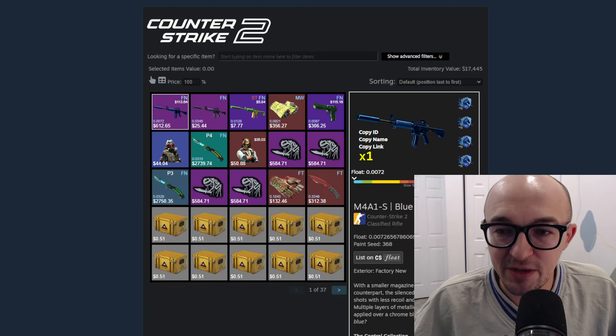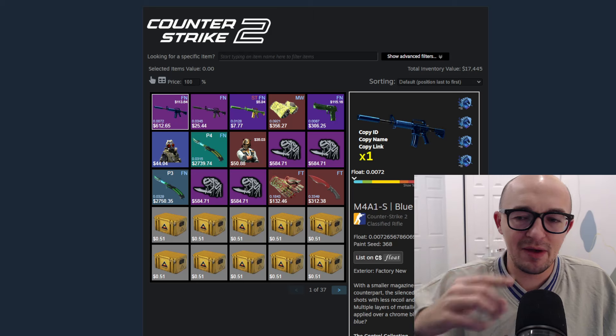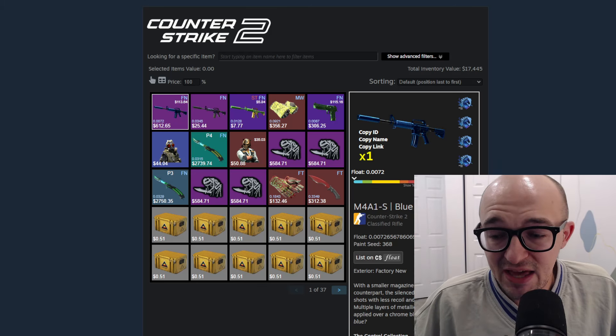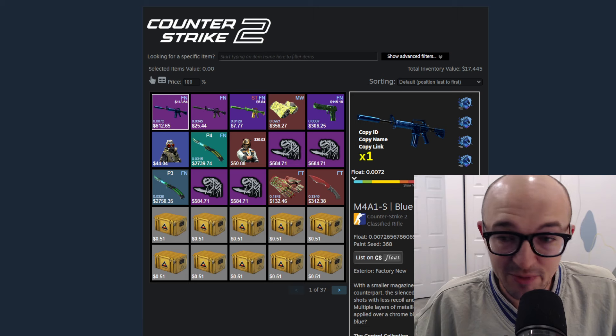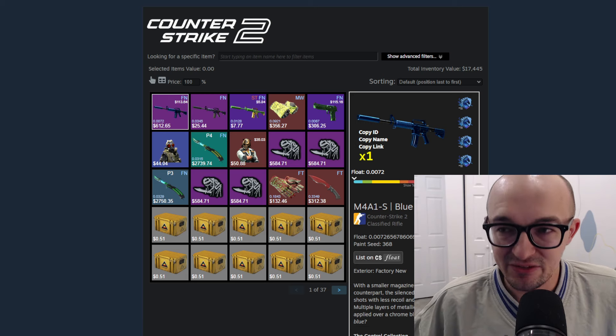I am Jeremy, CS2 collector, investor, and cash trader. In this video we're going to be talking about how I would go about potentially trying to make a profit from this new thing in CS2. But first, let me plug my cash trading business. If you're looking to sell any of your CS2 items, turn them into cold hard cash or crypto or any other payment method, definitely hit me up over on Twitter — it's going to be the first link in the description below. We're buying pretty much anything and everything for the right price, and by selling to me you're helping support my channel and content.